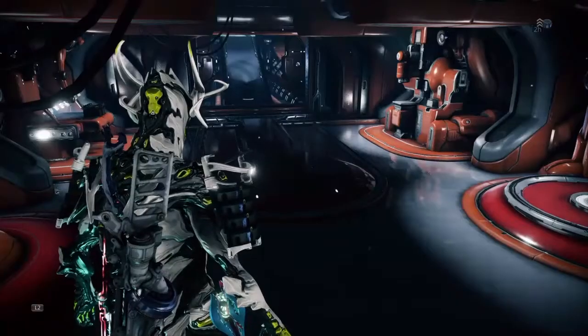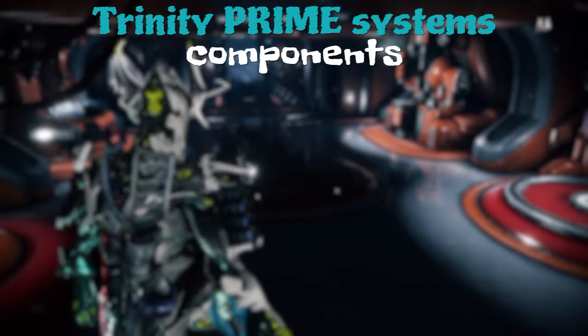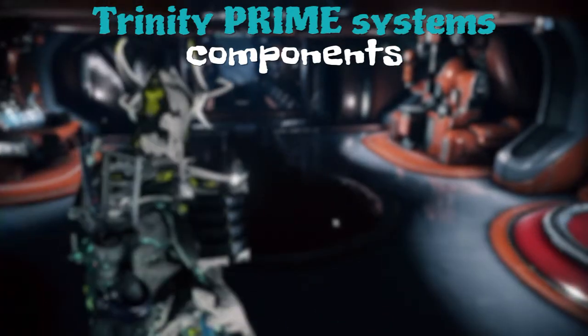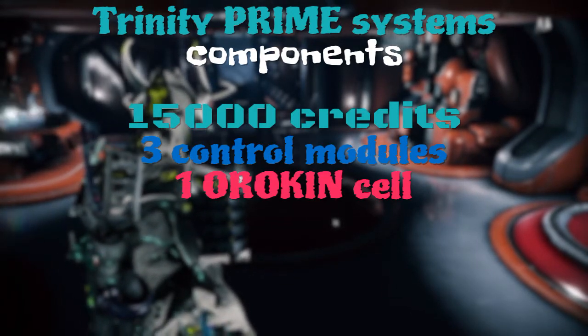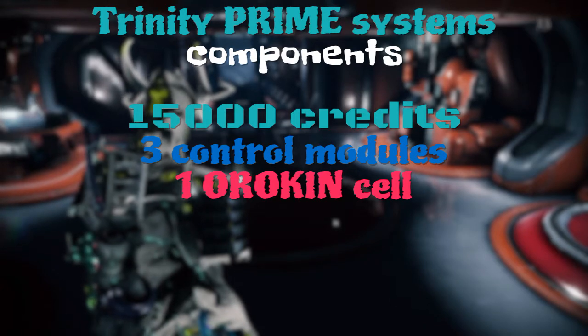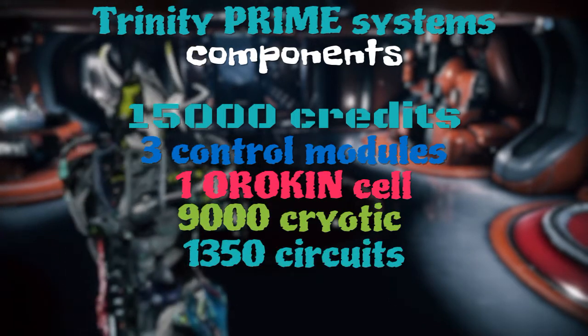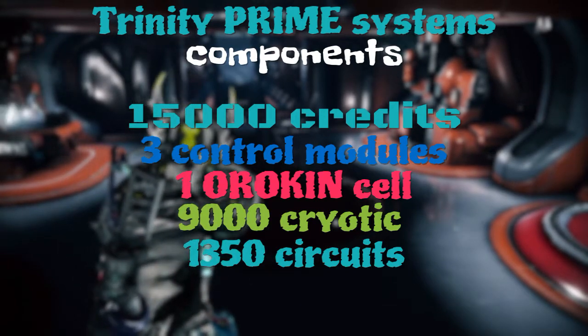To build the Systems you're going to need: 15,000 Credits, 3 Control Modules, 1 Orokin Cell, 9,000 Cryotic, and 1,350 Circuits. Once you've built that, add all of those to your actual blueprint and you will be good to go.